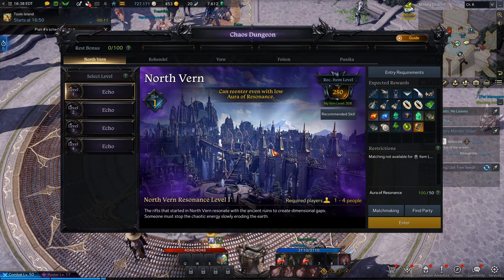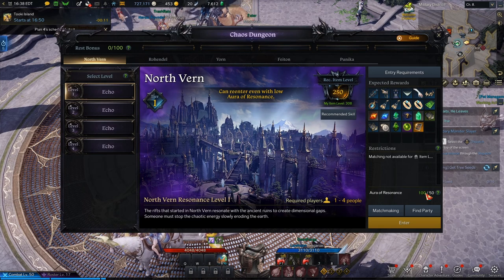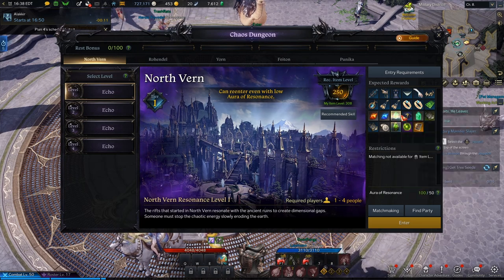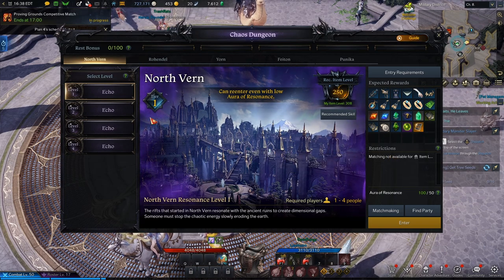You're going to come here and you'll see your Aura of Resonance down here. This determines how many times you can do this and actually get the reward. You'll see here you get Destruction Stone Fragments, Guardian Stone Fragments, and Harmony Leap Stones from doing this, as well as Harmony Shards and Perception Shards, which I'll touch on in a later video.